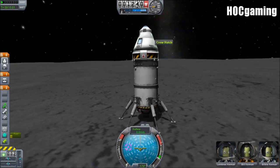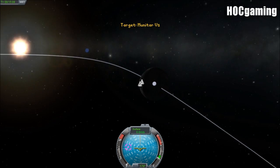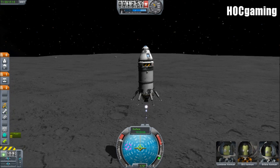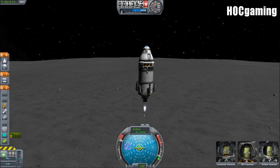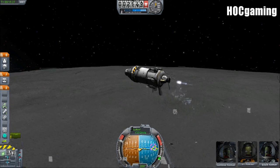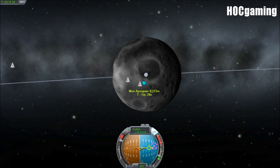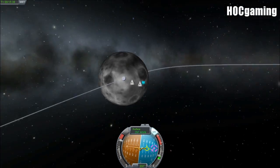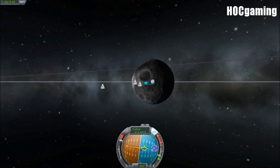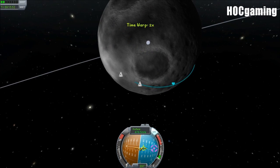We're not going to get out on the surface because we're going to return to Kerbin immediately - trying to keep the video length down. We need to get into a semi-orbit to get over to the correct side of the Mun. Burning up, retracting the landing legs, burning toward 90 degrees. We need our apoapsis to be positioned just underneath Kerbin - perfect.